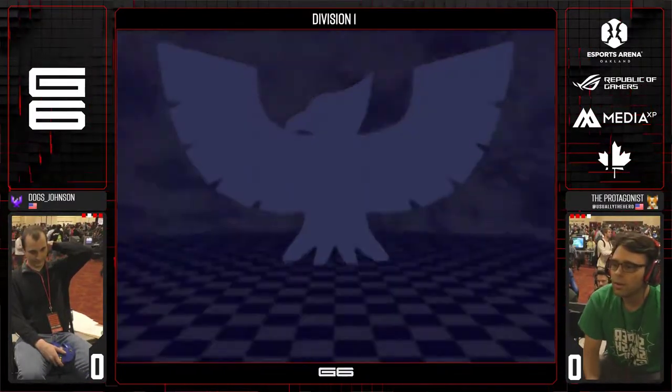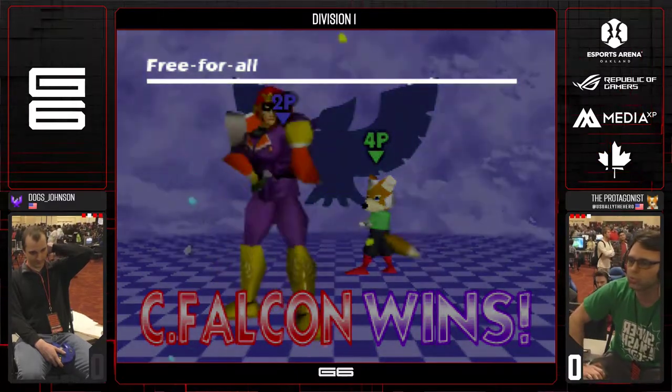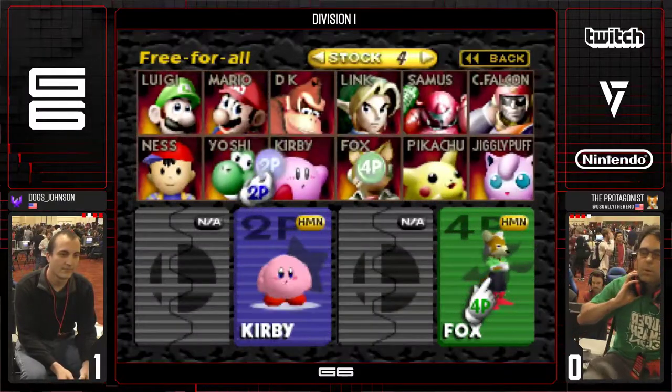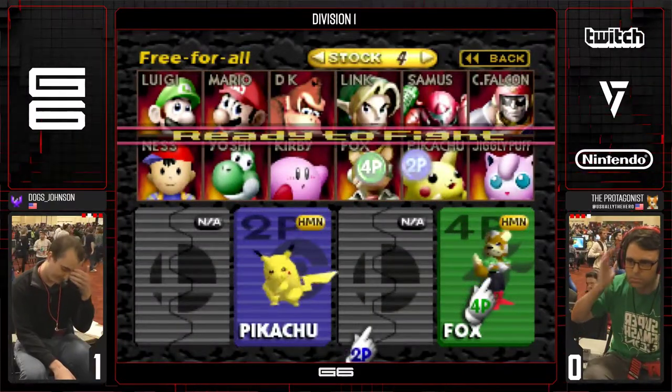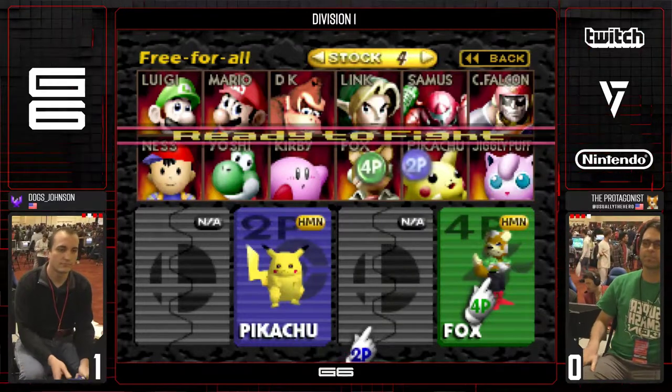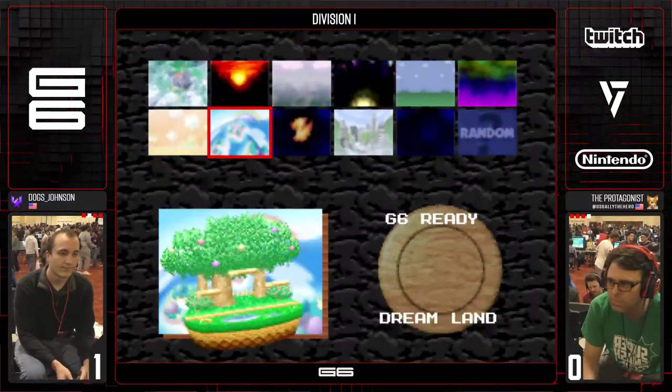Dawg Johnson with a good read. Protagonist looks nervous — you can see the way he's breathing and the way he's playing. I've been in that situation. I have nerves when it comes to stream and tournament play. I think Protag looks like he has them.